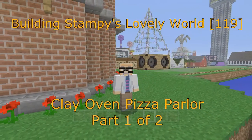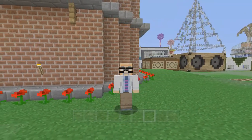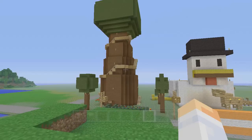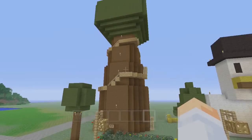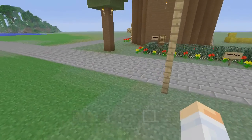Hi, this is Darman. Welcome to another Minecraft Let's Play video. In this video series, I'm showing you how to build Stampy's Lovely World. In the last video, we finished up the Helter Skelter. There it is, looking good. Nothing we really need to do to it. I don't think I screwed this up at all for once. I'm very happy with that.